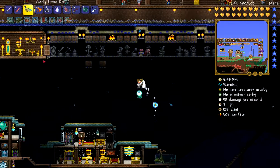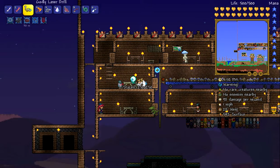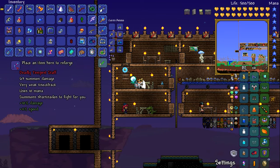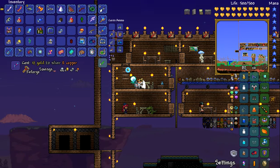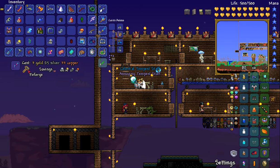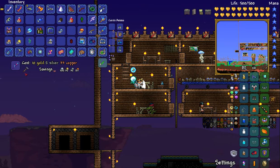I'm prepared to attack Duke Fishron. Let me get some good reforges that I want — I'm gonna get Ruthless on this. I put Ruthless on all of these just because who needs knockback? You really just need damage. And you don't need something like Manic on them.